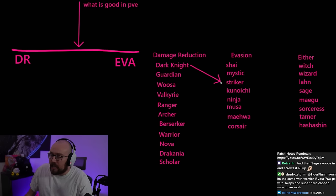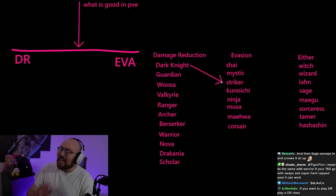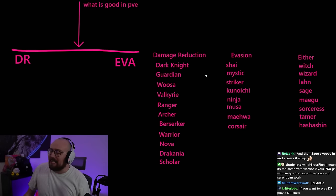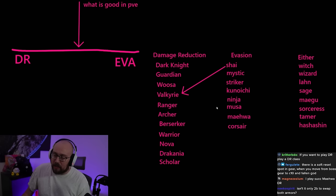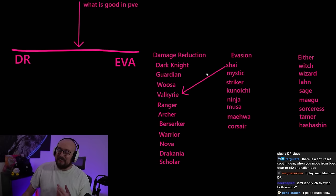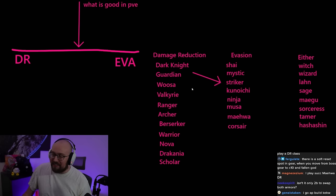Regarding tagging classes — if you want to have a Dark Knight tag to a Striker, can you play Striker with a DR gear set? You absolutely can do that. If it's not your main class it probably won't matter too much, and if it does matter that much you'll probably re-roll your gear anyway. Understand that evasion classes are more easily played with a DR build than the reverse — trying to play an evasion Valkyrie with an evasion shy build will be really rough because shield classes really need that DR.